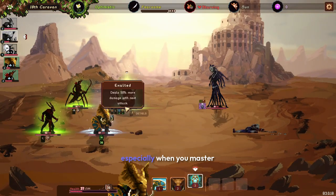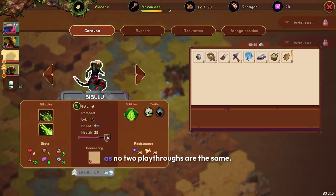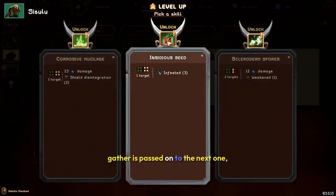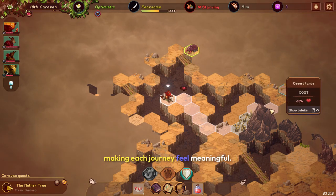It's challenging but rewarding, especially when you master the different character combinations. A standout feature of the game is its procedural generation and legacy system, as no two playthroughs are the same. When a caravan fails, the knowledge they gather is passed on to the next one, creating a sense of progress and continuity even in defeat. This legacy system adds depth to the gameplay, making each journey feel meaningful.